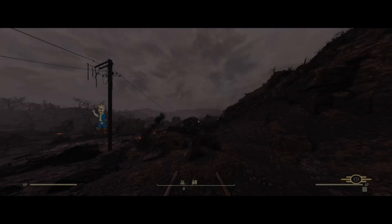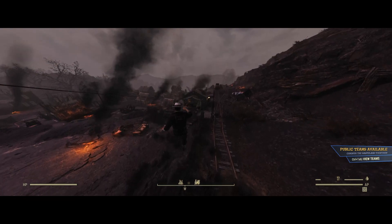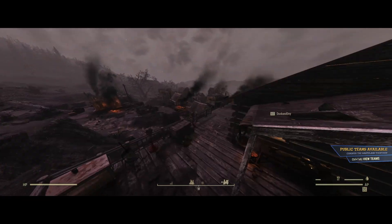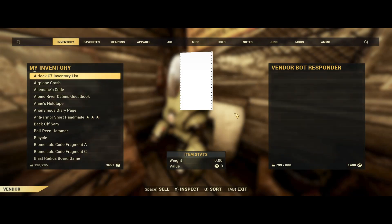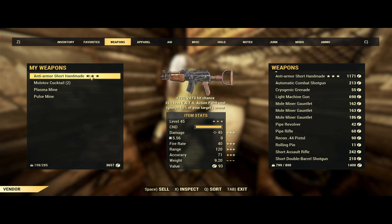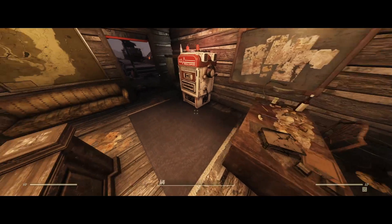Once you're in the third person's server, the friend that you had in the server you were just in can go up to the vendor and purchase the weapon that you just sold to the vendor for a relatively low price. Additionally, you can purchase the weapon back yourself rather than having the other person buy it. You will also notice that the weapon or item that you just sold to that vendor is still in your inventory. After your friend has bought the weapon back, they can either drop it to you or they can keep it, and you can continue doing this duplication glitch as many times as you want.